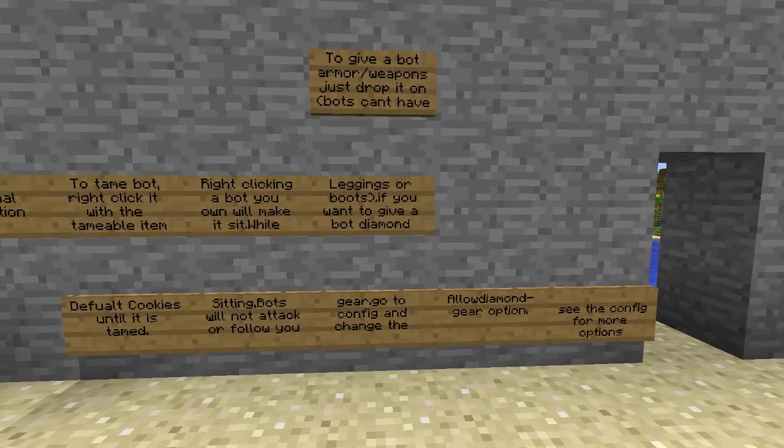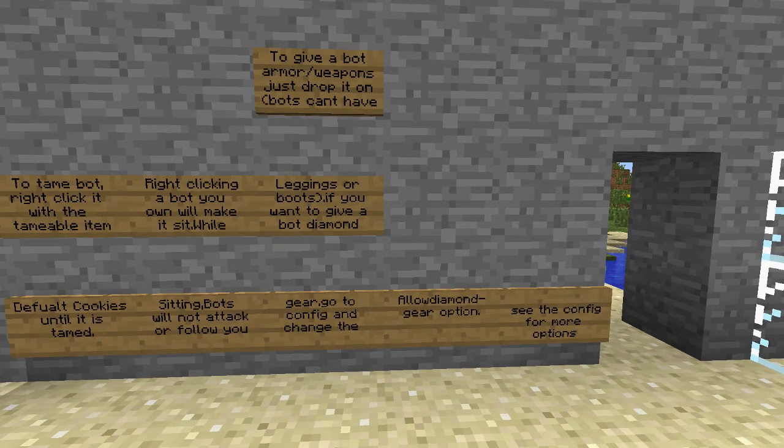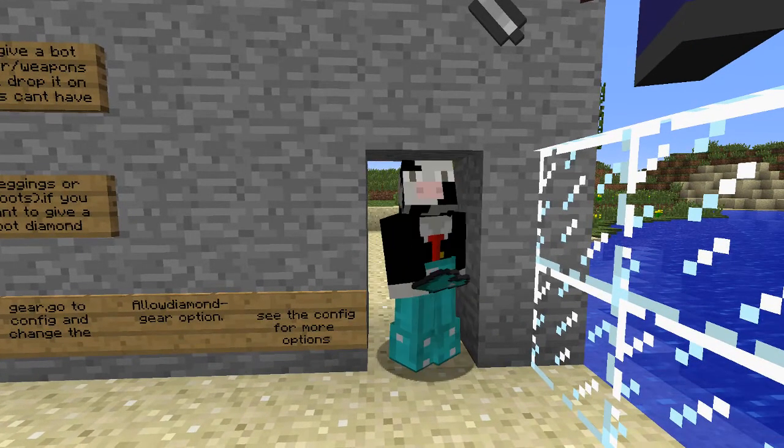Bots can use armour and weapons which you can give to them by dropping it in front of them, but they cannot use leggings or boots. And if you would like them to use diamond gear, then go into the config and change the allow diamond gear option. And there are more options — just see the config for overall goodness.